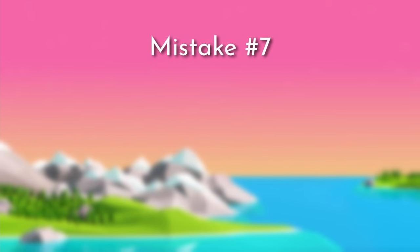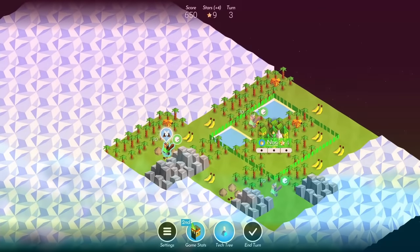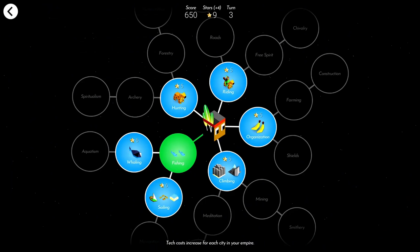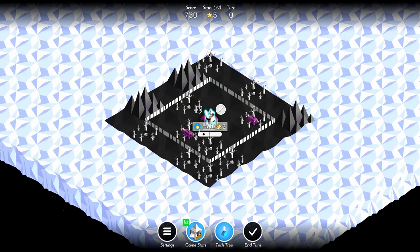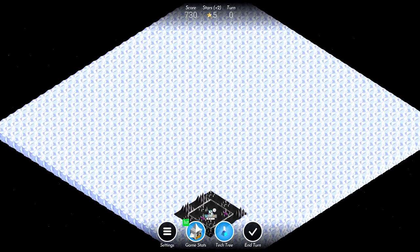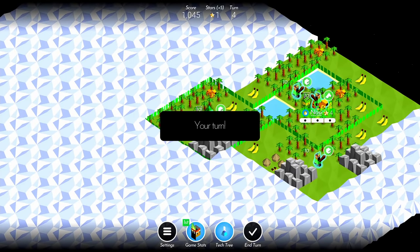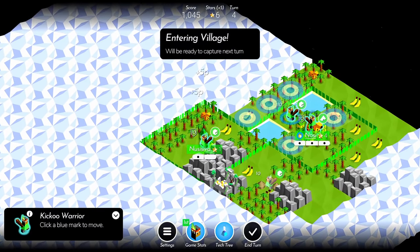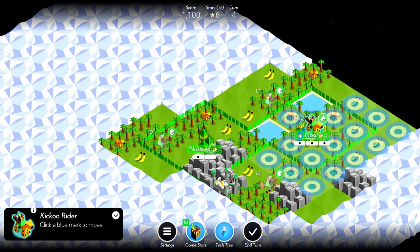The seventh and final mistake only pertains to players who play on custom maps and have bought multiple tribes. The tribe you pick should be suitable for the map type you are playing on. For example, you shouldn't select Kiku or Aquarion on a drylands map, and you shouldn't choose Venger on a 900-tile map with one opponent, as these tribes aren't suited for that style of play. The tribe you pick should excel on the type of map you are playing, which will increase your chances of winning.